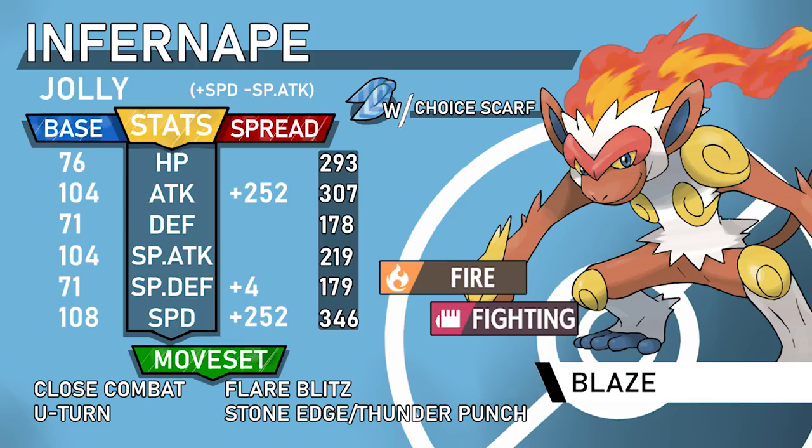The Choice Scarf set is Close Combat, Flare Blitz, U-Turn, and then either Thunder Punch or Stone Edge. Thunder Punch lets you check Gyarados at +1 after a Dragon Dance. Stone Edge also deals with Gyarados but risks missing and is less effective — though Stone Edge also hits Dragonite. For the most part, Infernape is coming in as a revenge killer, knocking out a Pokemon, or using U-Turn for momentum. It's good versus leads and great for cleaning up late game.